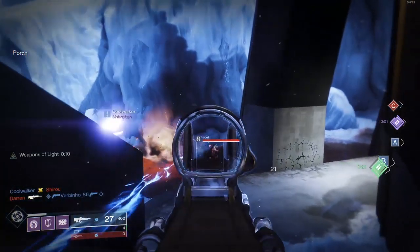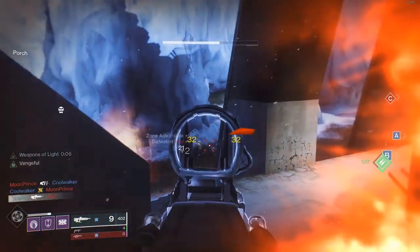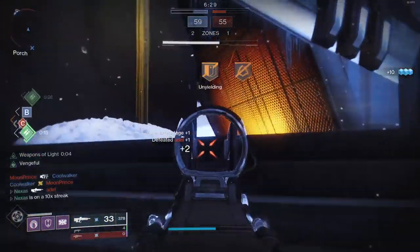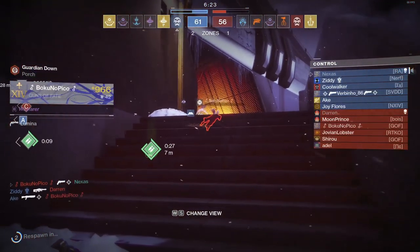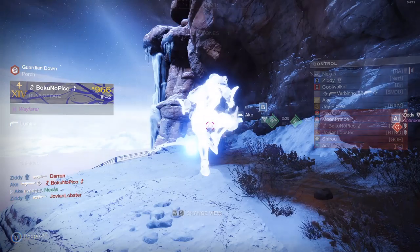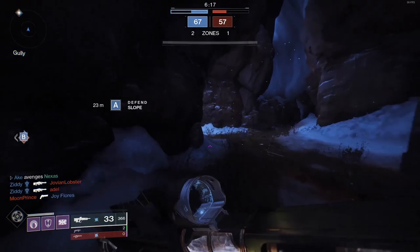We're actually doing pretty well with this — it's actually a really sweet pulse rifle. 33 damage per dome shot — the damage is just insane for a 450. Even without Swashbuckler, 33 is a great number.